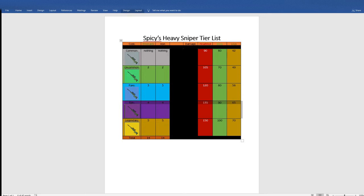Epic costs 4 emeralds and 4 iron: 135 headshot damage, 90 body shot damage, and 63 leg shot damage. Last but not least, Legendary — with a cost of 5 emeralds and 5 iron: 150 headshot damage, 100 body shot damage, and 70 leg shot damage. The total for full upgrades is 14 emeralds and 14 iron.